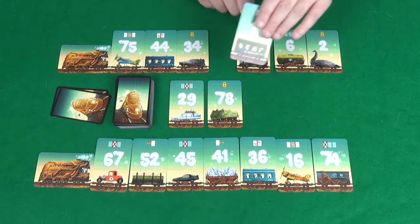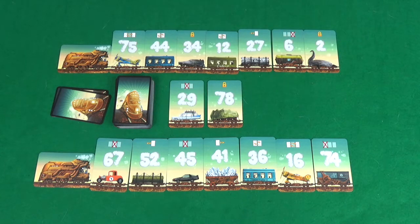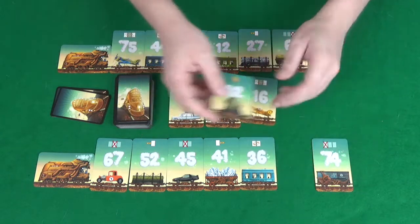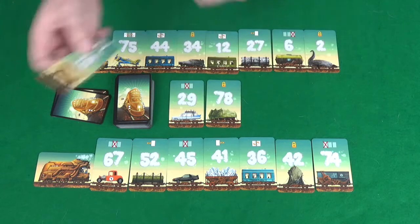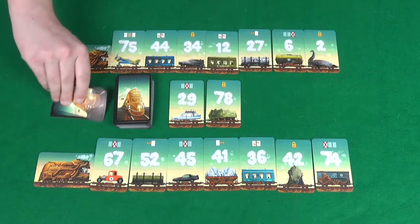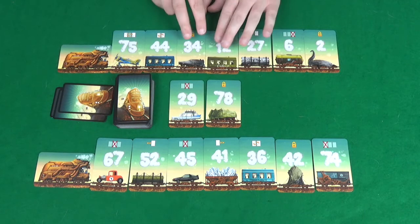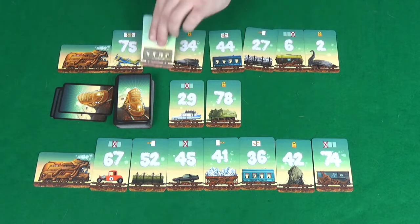So let's say we did that — we swapped these two adjacent cards, and then it was the next player's turn. They want to use one of the powers here, but they can't, so they'd have to draw a new card. But the power they want to use is this one, and another player goes, well, I'm going to use that power. What this power allows them to do — let's give you a close up there — is to swap two cards where they have one card between them. So in this case, the cards we're going to swap are these two.